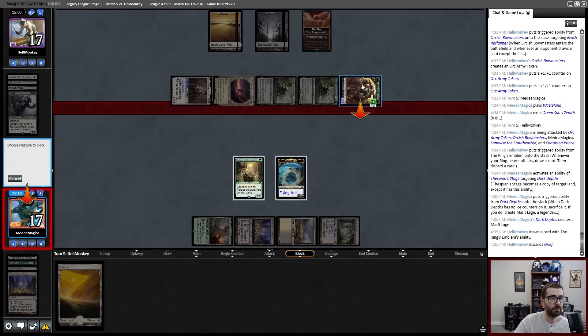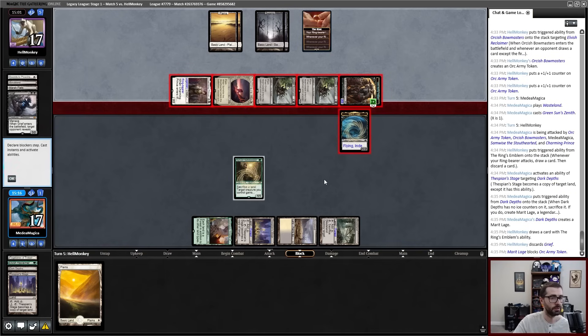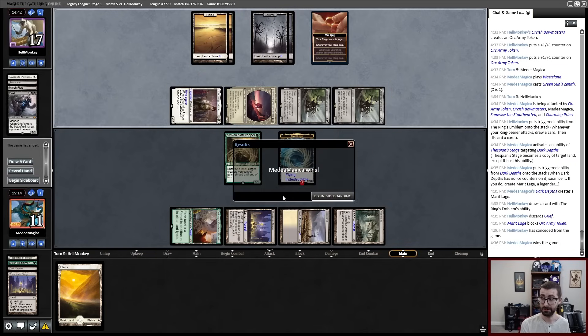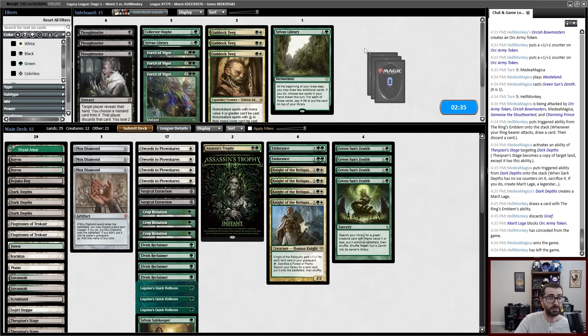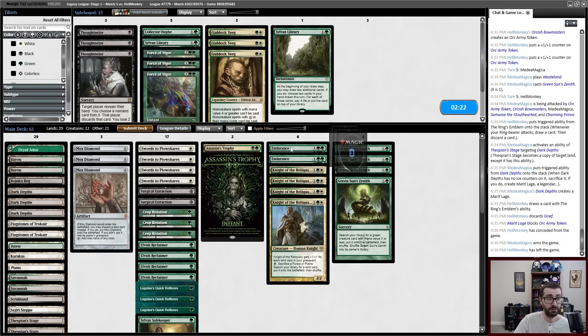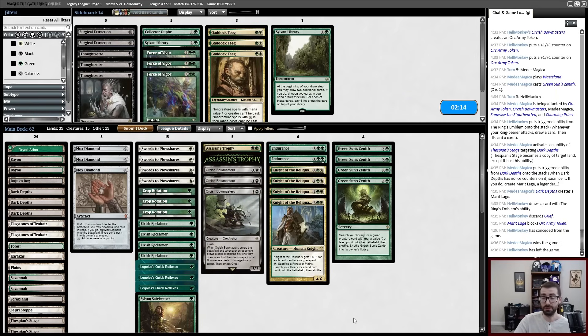I'm maybe supposed to Sorcery speed make this so that Wasteland doesn't disrupt. Let's make this now — my opponent can't draw a post combat Wasteland and disrupt what I'm doing. Now they loot. I'm fine. Blocking something that doesn't come back from the graveyard. I've got four lands. Good luck. We are forced to play another game with this deck. I'm on the draw — I don't think I want this Library anymore. Do I want Bowmasters for Bowmasters now?